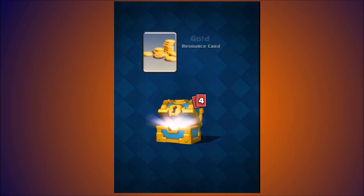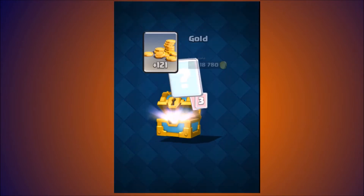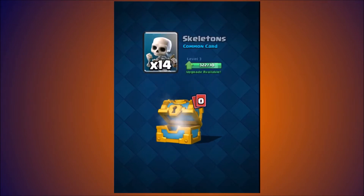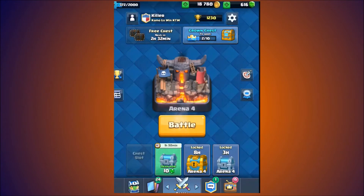We're going to start off this video by unboxing the gold chest. Get some gold, knight. Man, I'm forgetting all these troops named — Valkyrie and Skeletons.